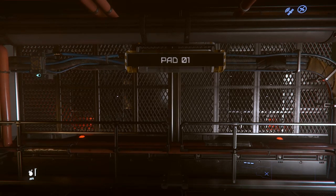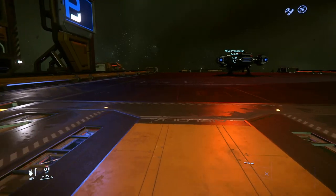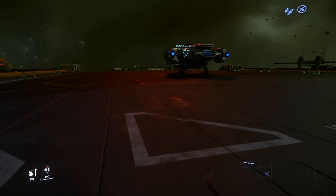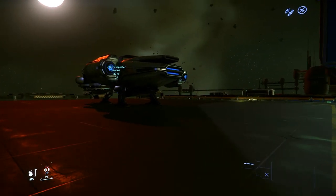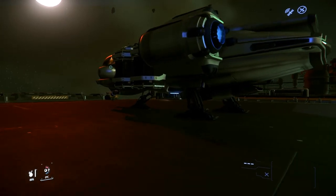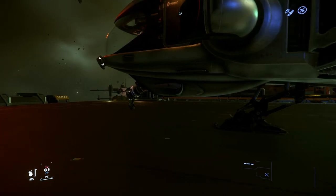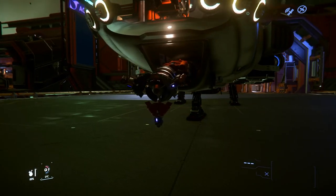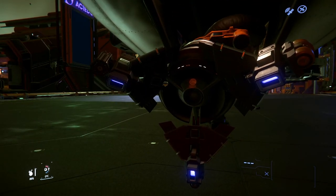Welcome to Pad 1 of Hurl 1, or Green Glade Station. This is my mining base of operations, and we're going to head out to the Prospector. Fist has done a great job reviewing this, but this video is actually a tutorial on how to use it. We're going to start over here with the mining laser and modules and talk about them.